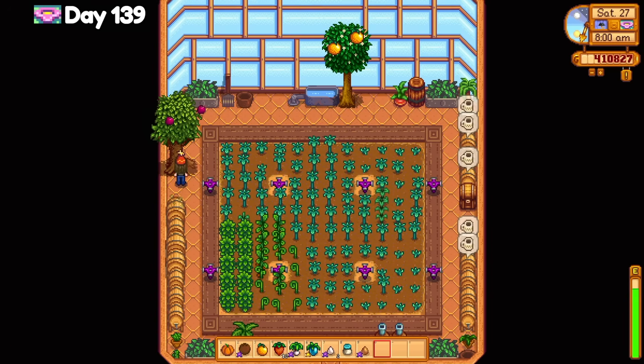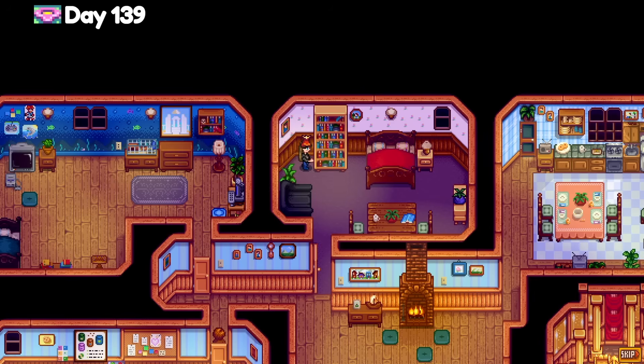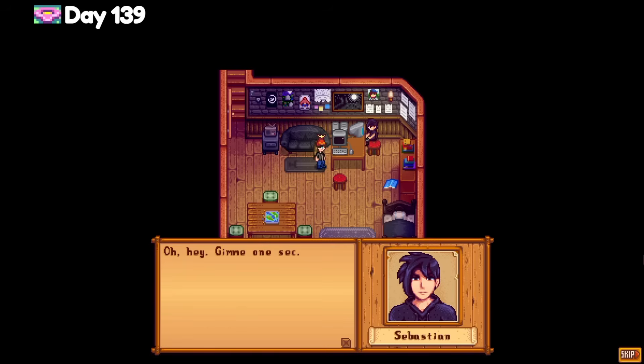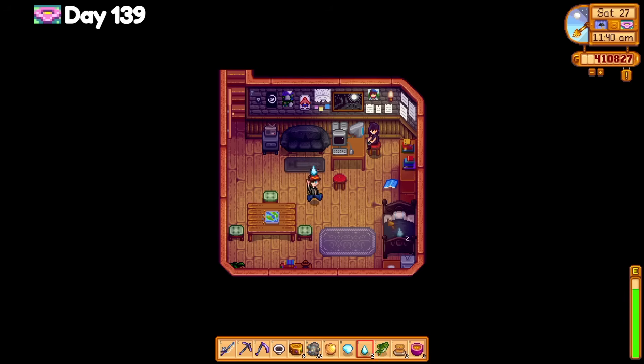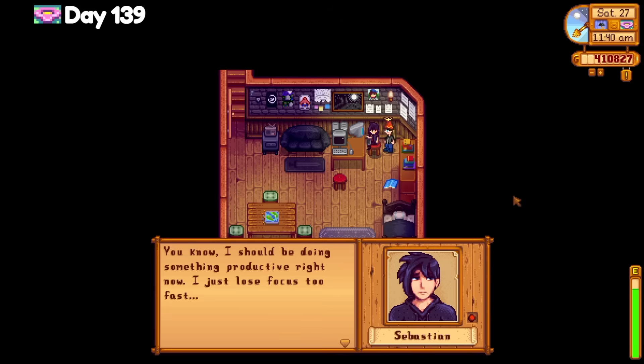Day 139, more gifts. I got even more cutscenes — one with Pierre at the general store. I don't want to know what 'secret stash' means unless it's money, then why did I give it back and how did I even know it was there? I had two cutscenes with Sebastian. After finishing the cutscene, I was finally able to give Sebastian a frozen tear as a gift, and I finished the key quest with two days remaining.